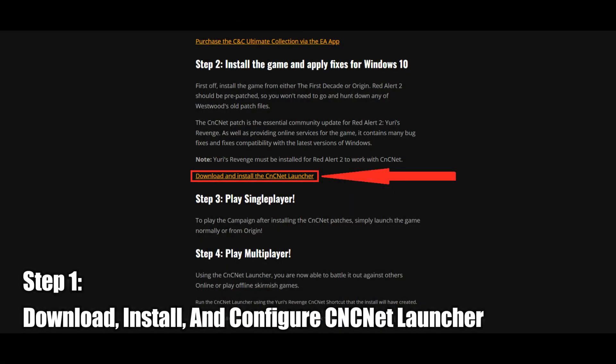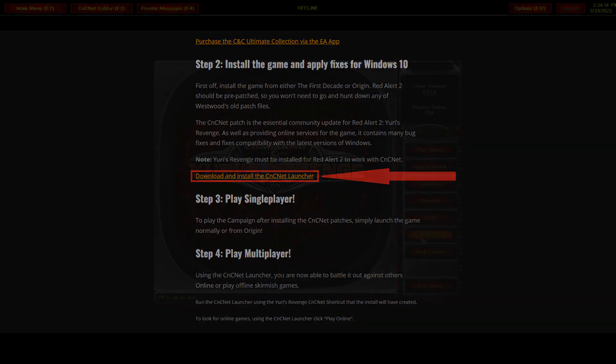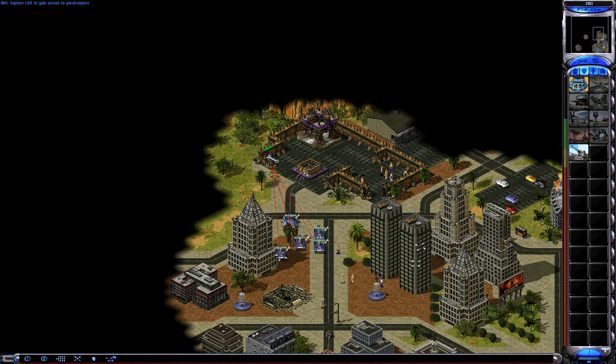Basically, all you need to do — after installing the game — is to download and install the version of CNC Net Launcher that I will be providing in a link in the description below. After that, you'll want to configure CNC Net Launcher, such as for example shown here, and finally make sure to set up the in-game resolution in both Red Alert 2 and Yuri's Revenge separately.